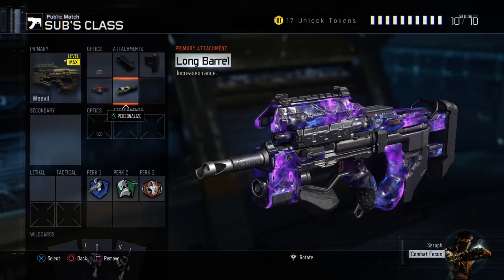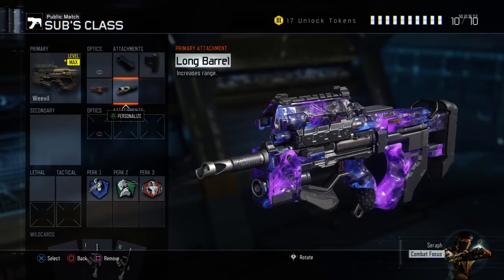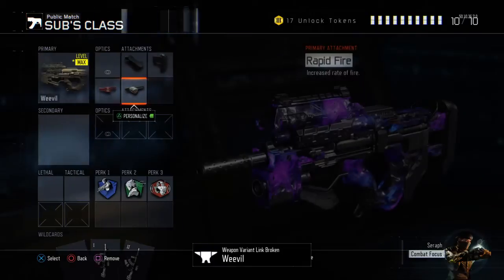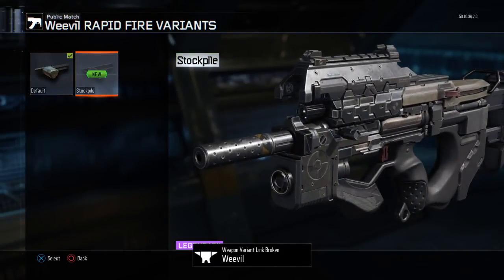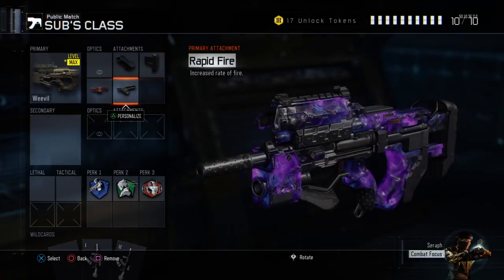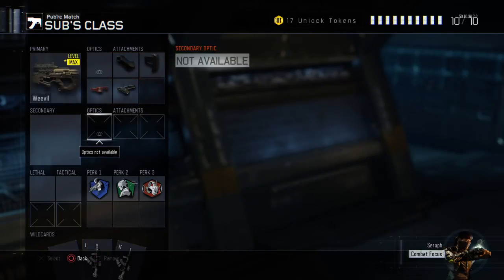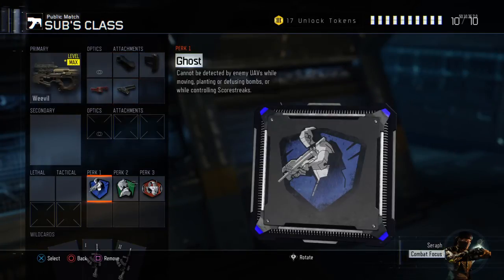Then you've got long barrel, which increases the damage at higher ranges. Rapid fire has had a recent buff, so if you really wanted you could take off long barrel and put rapid fire on instead. It's entirely up to you guys.